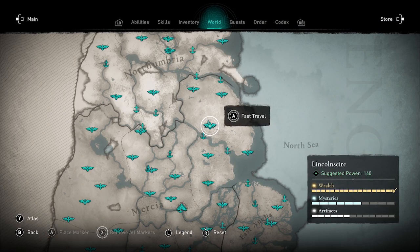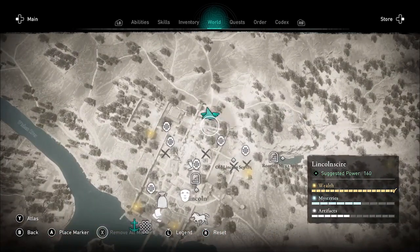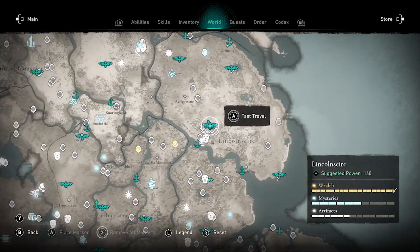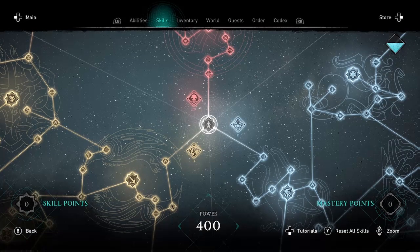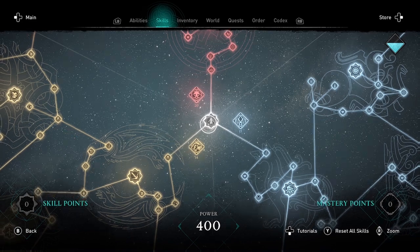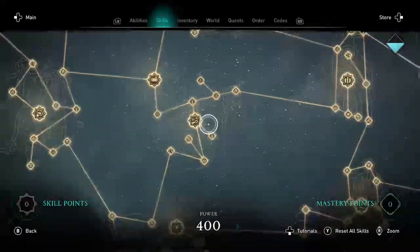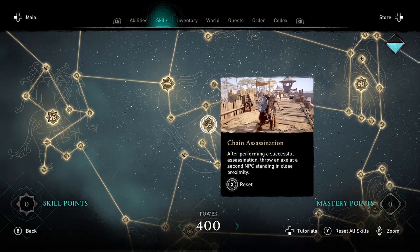The location is Lincolnshire. I started here at the Lincoln High Point. This is mid-game, power level 160 area. The key skill for this run is the Chain Assassination skill — sometimes I call it double assassination, but in the skill tree it's Chain Assassination, and it's in the Raven skill tree.